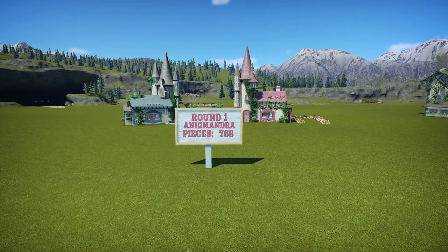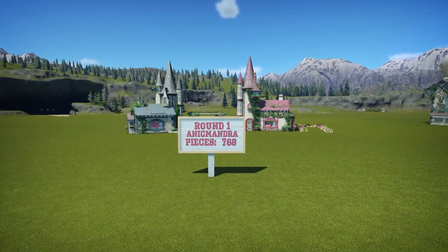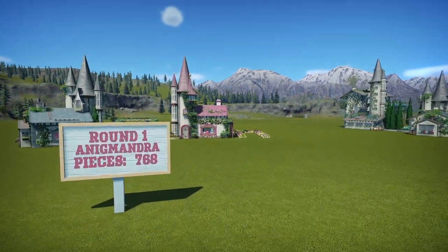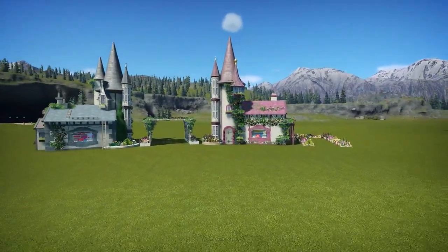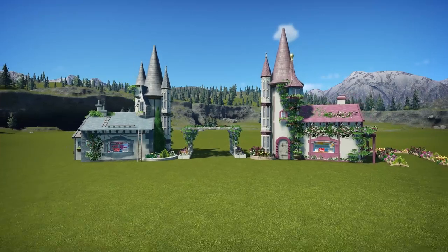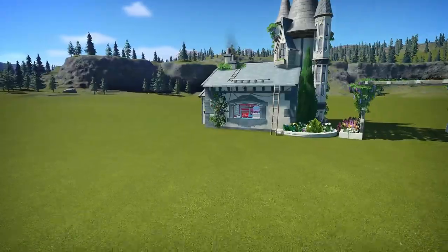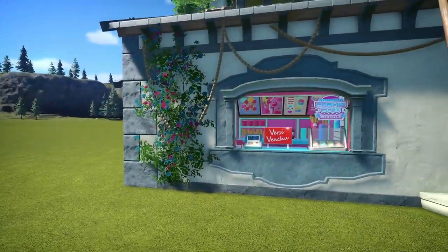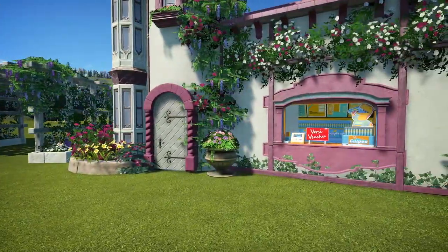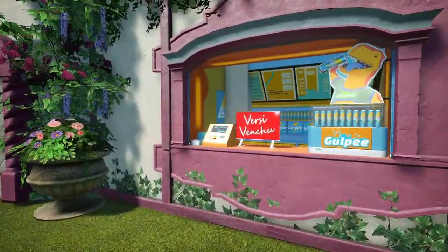So round one, Anigmundra had created this already masterful blueprint with 768 pieces. It's just so freaking enchanting. I mean, this could work as a blueprint just as it is. You have a cosmic cow ice cream shop, and you have a gulpy drink soda.